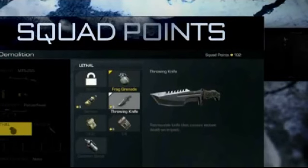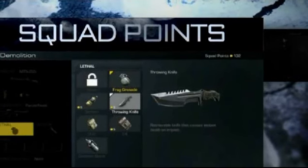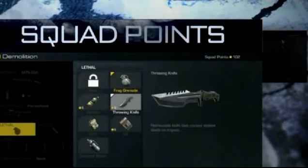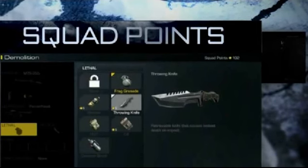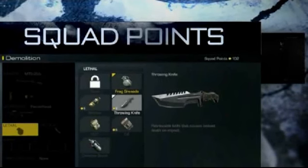It seems you can apply camo to your primary and secondary weapons. Also, you can actually remove your primary and secondary weapons, so there is a chance you can run knife-only. In the trailer we only saw a juggernaut running with a knife, so I'm not sure about that.